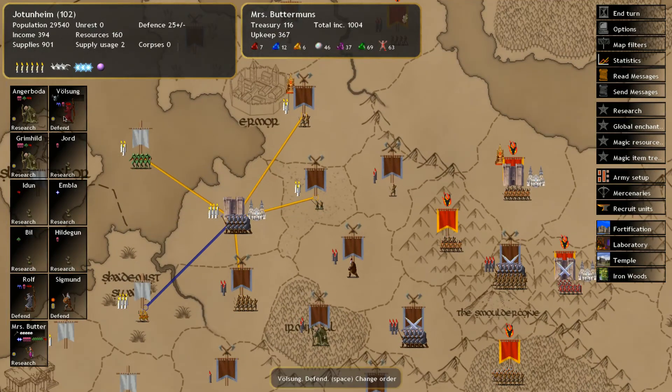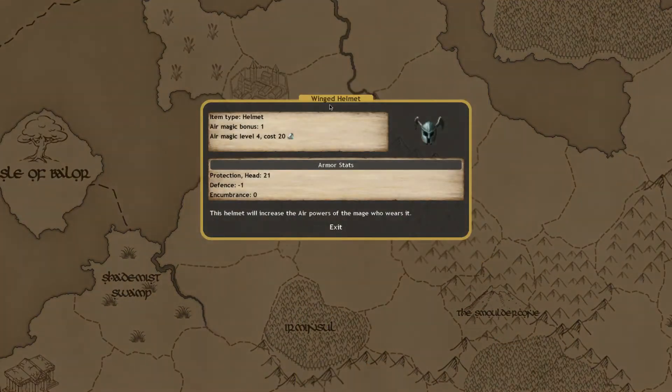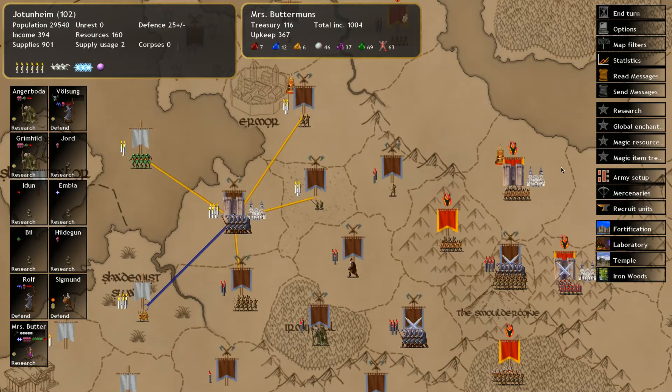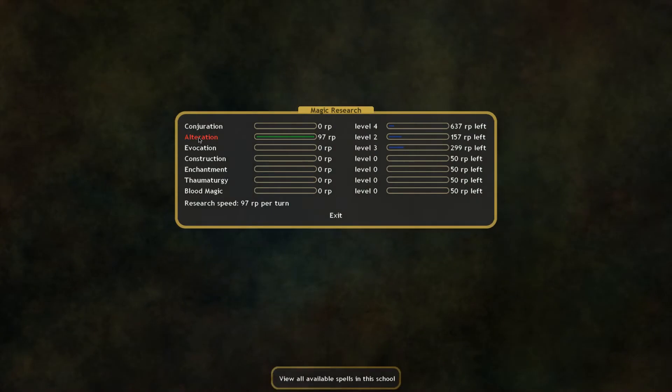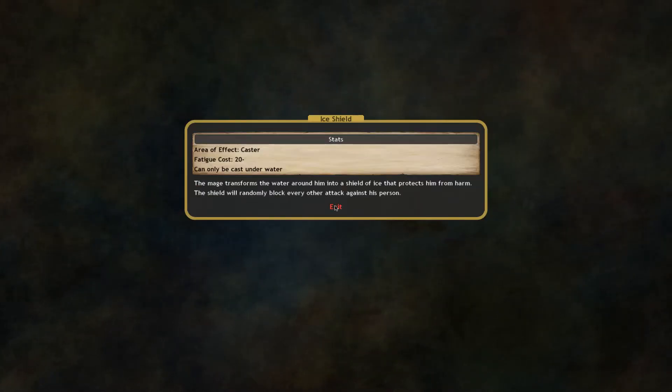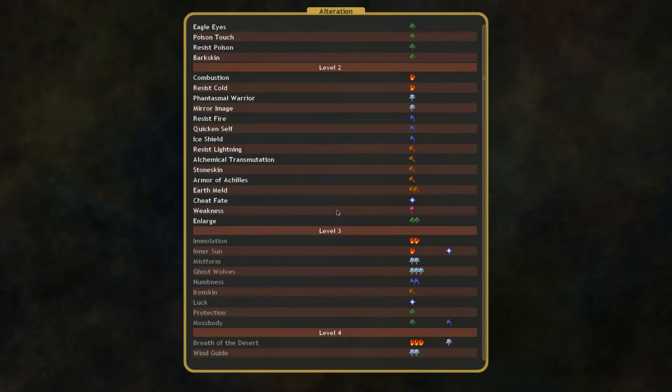We managed to get this little winged helm which increases air magic level by 1 — we'll keep that on the side for now. With our research, with only two levels of alteration, I feel like this is going to be enough, simply because we can now use some of the defensive caster spells for ourselves.